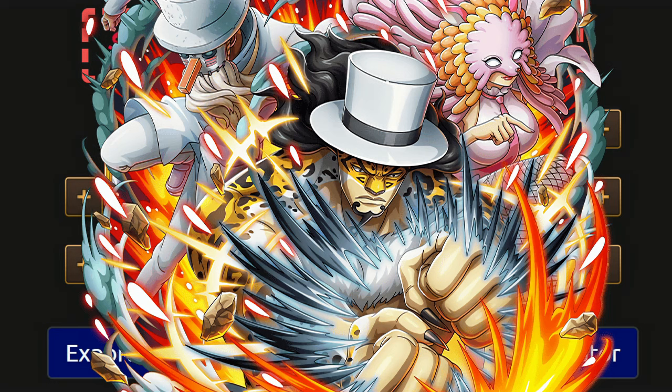So maybe you guys did some summons, maybe you picked up Atlas, maybe you picked up Pythagoras, maybe you picked up York, maybe you got the rare recruits, or maybe you got the entire batch. Hopefully today's video will help you guys out with putting together some teams to take down both the final boss and the intrusion that utilizes these particular characters.